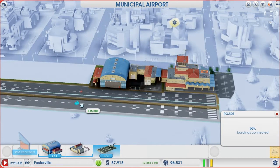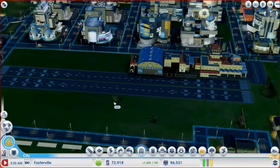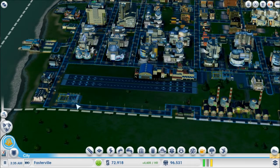Cargo — yeah, we want to ship stuff. I think we'll put the sign right there. Two runways — spend all the money. Let's hit play. Maybe it'll open and we'll get some planes, and hopefully some industrial people will start building back up here.